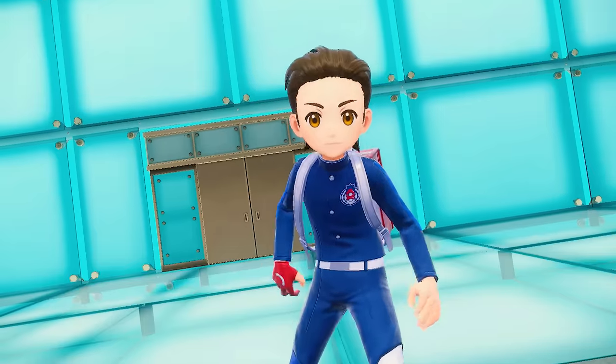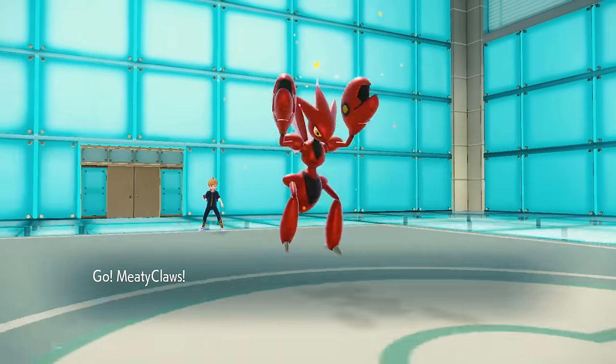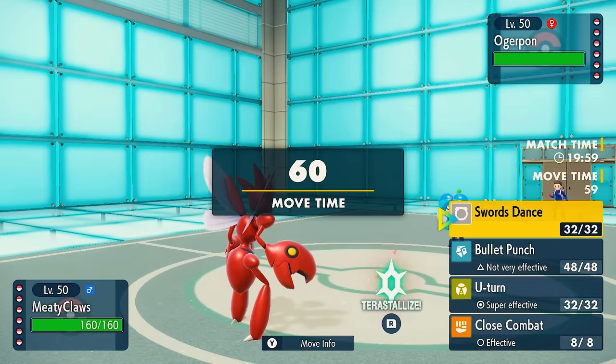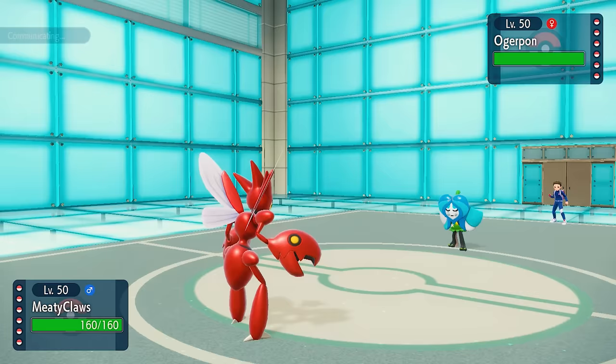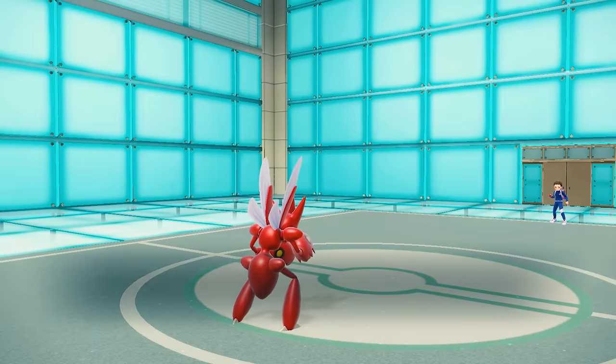I'm afraid to lead Mamoswine to get the Stealth Rock up because of this masked little fella right here — they have the Ogerpon Wellspring. So instead, I decide to lead off with Scizor, which gives me a nice little position to go for a U-turn, likely they switch, and then I can grab some momentum and do some big meaty claw stuff.